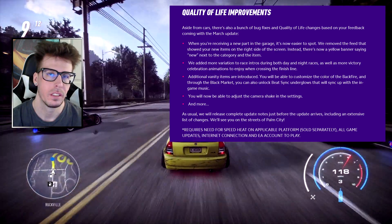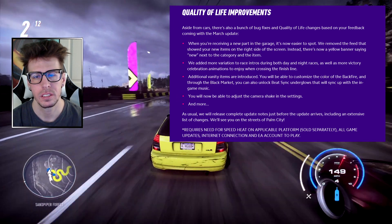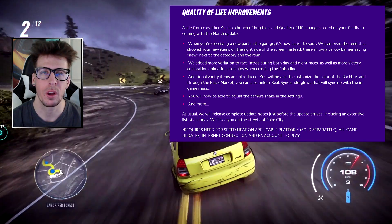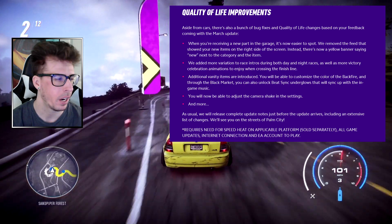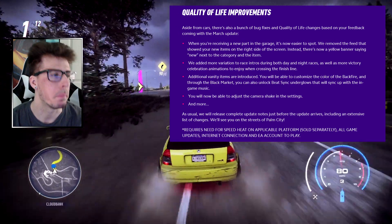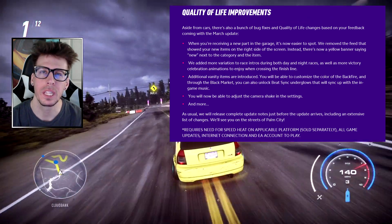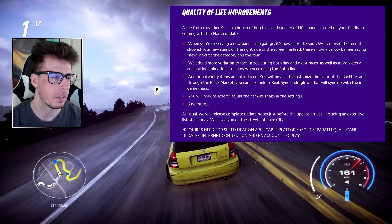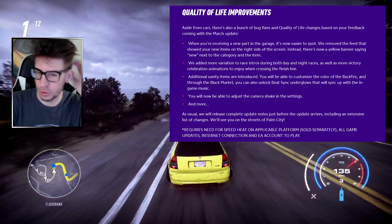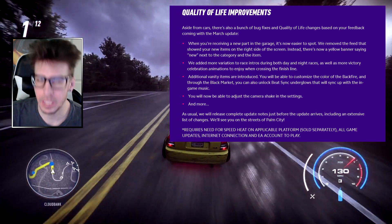Additional vanity items are introduced — you'll be able to customize the color of your backfire. I get it because you can already change the color of your nitrous effects, but when a car backfires it's literally just the color of flames — I don't want purple backfire flames. Also, through the Black Market you can unlock beat-sync underglows that sync up with the in-game music, but nobody listens to that soundtrack. My underglows will literally never flash because I have the music turned off.